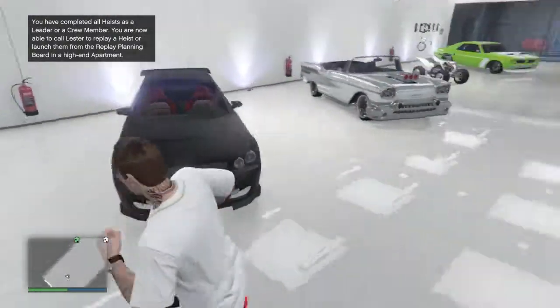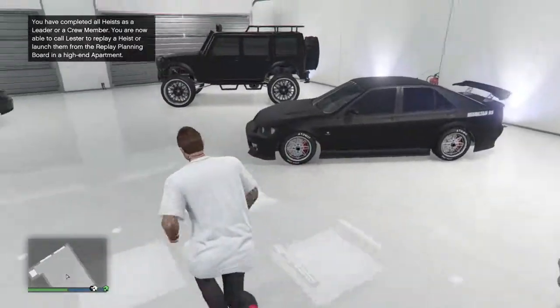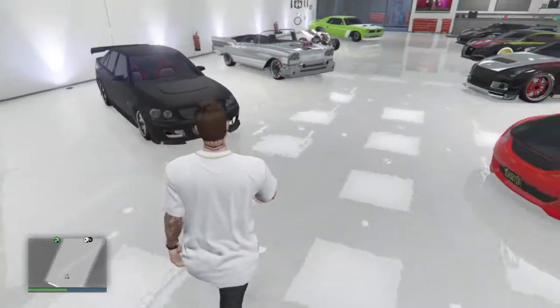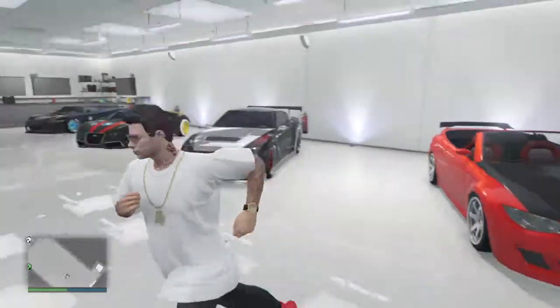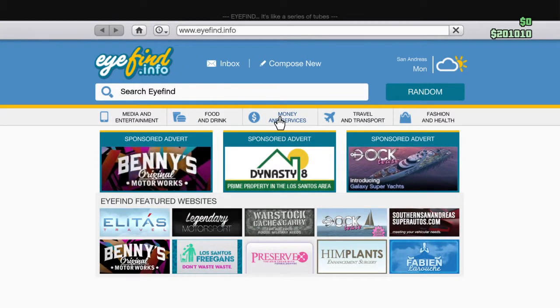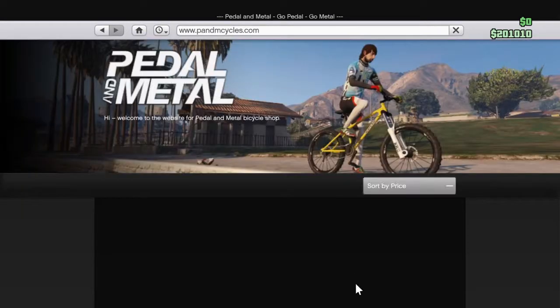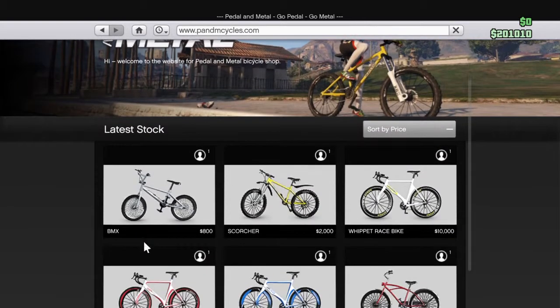What's up guys, here in my garage I'm gonna show you guys how to change the color on your bike. Let's get into it. Go to your internet, travel and transport, go to Pedal and Metal — it works.